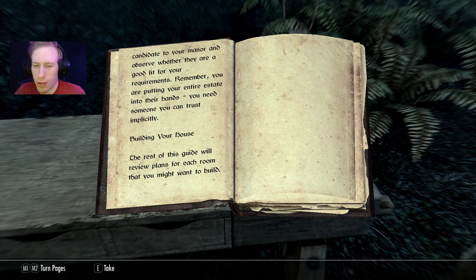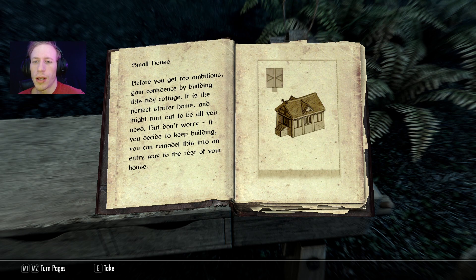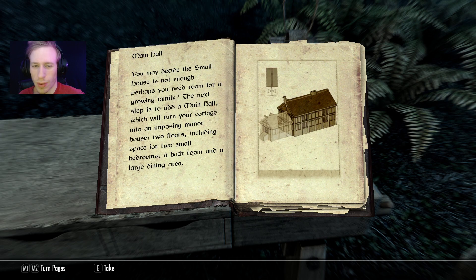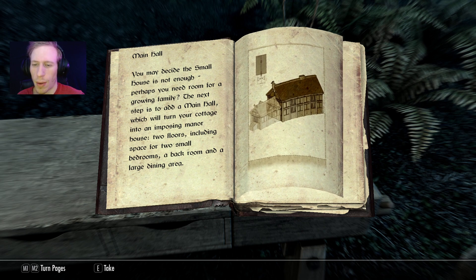The book says to build a small house first — a tiny cottage as the perfect starter home. But if you decide to keep building, you can remodel this into an entryway to the rest of your house. So this is what I need to make my house bigger. The main hall — you may decide the small house isn't enough, perhaps you need room for a growing family. The next step is to add the main hall. But how do I add that?